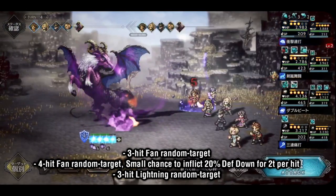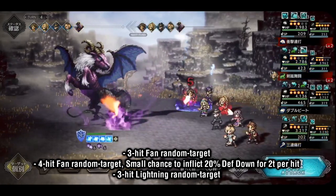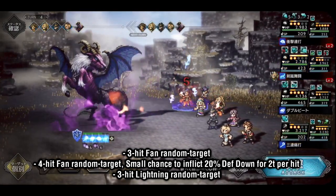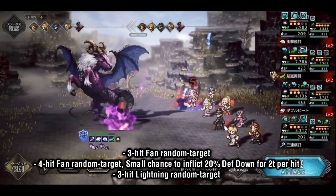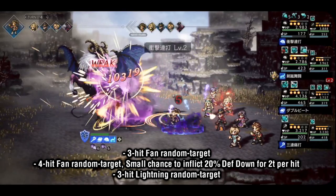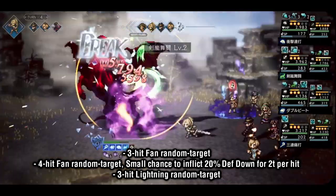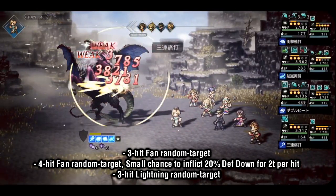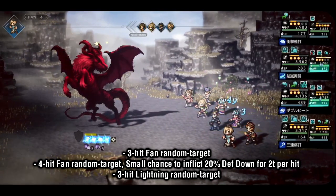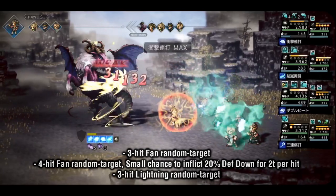His kit has some very strong attacking options, including multi-hit skills on both the physical and magical sides. For fan multis, he has a 3-hit fan random target unlocked by default, later upgrading to a 4-hit fan random target that also has a small chance to inflict 20% defense down for 2 turns per hit. For lightning, he has a 3-hit lightning random target. All of these skills are fantastic multi-hit options when facing a single enemy, but ironically are some of the lesser used skills in his kit.